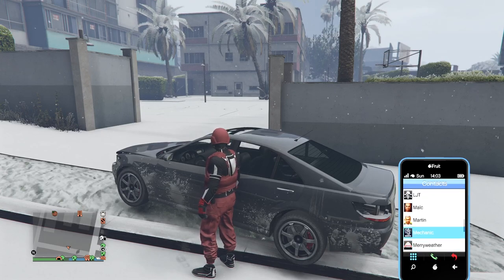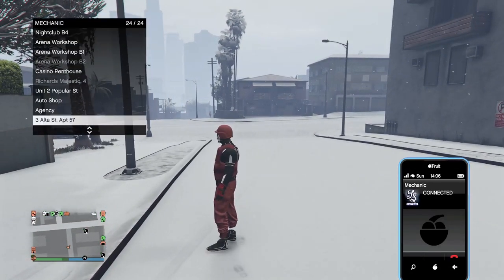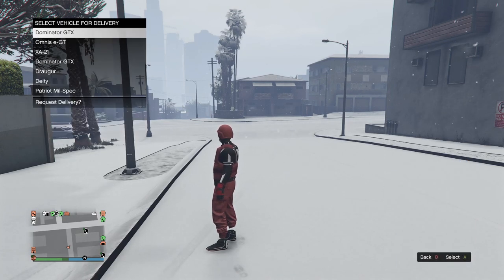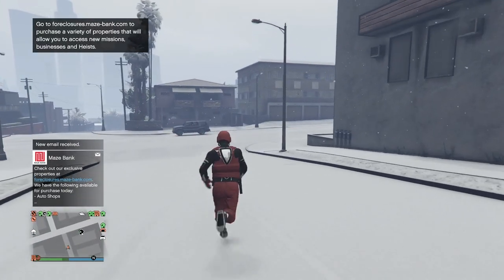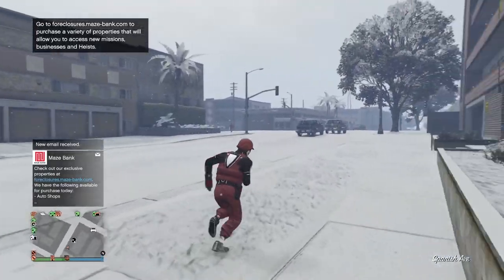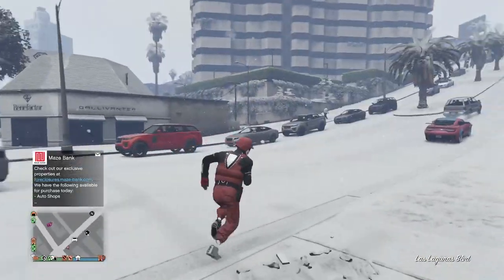Now we just want to call out the car and make sure it's unlocked for our friend to get inside of. Once we have it out on the map, we'll tell our friend the next step. So we're calling out the car that we are giving him and making sure it's unlocked. The car did spawn down the other street, so I have to go get it real quick so he can get inside of it.